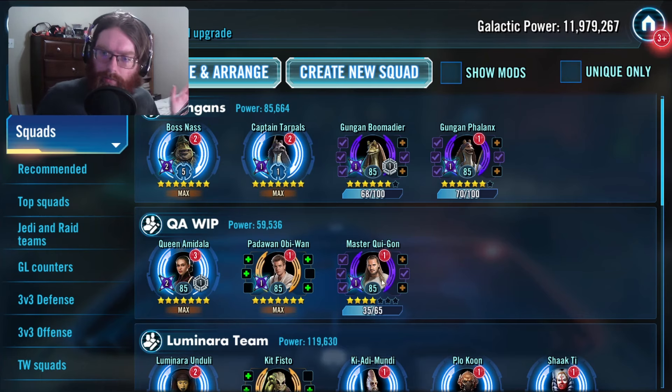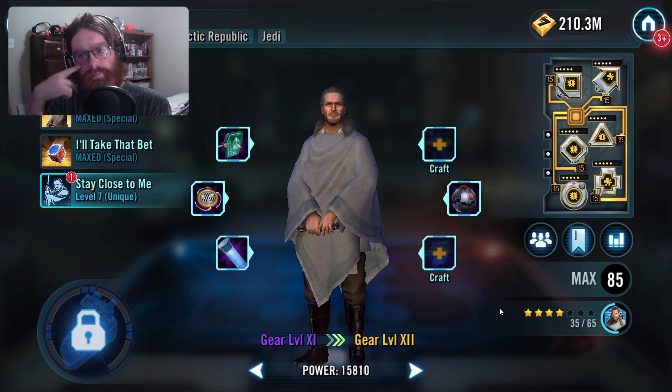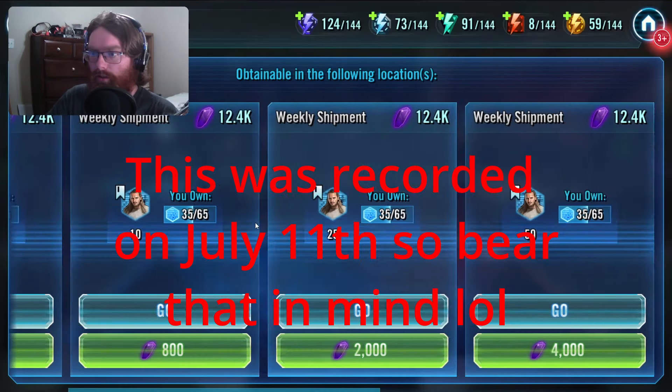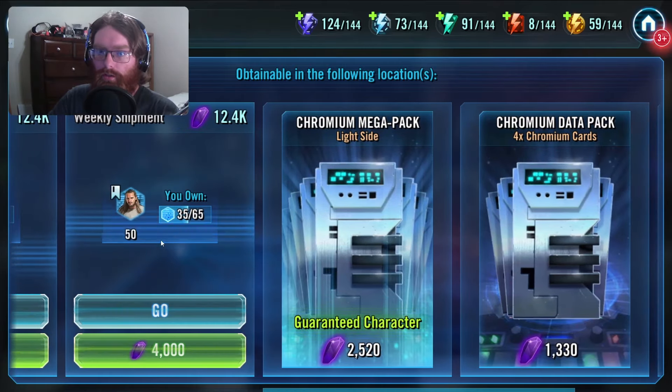Let's talk about the third character for the Queen Amidala team — Master Qui-Gon. People in my alliance's server were thinking maybe we'd get Master Qui-Gon as a farmable node this week. Well, I imagine by the time I get this video up, that will still not be the case, because we don't have a node for him yet. Is he going to be a fleet hard node? A light side or dark side hard node?